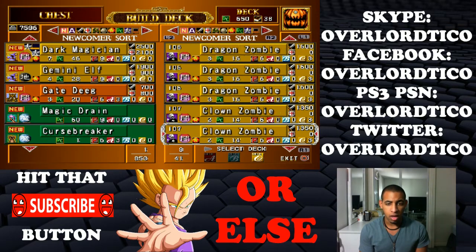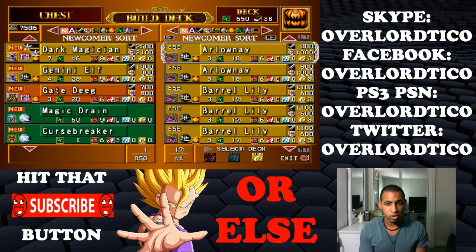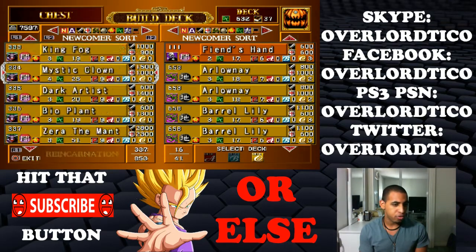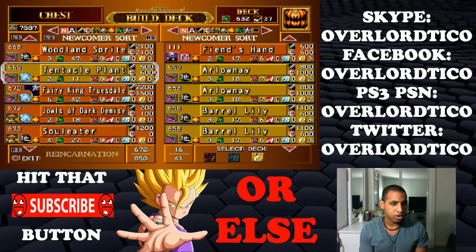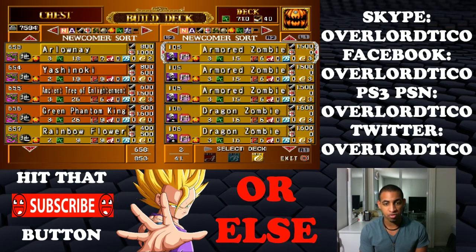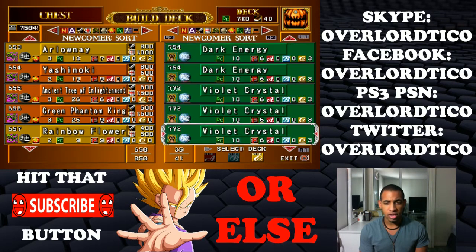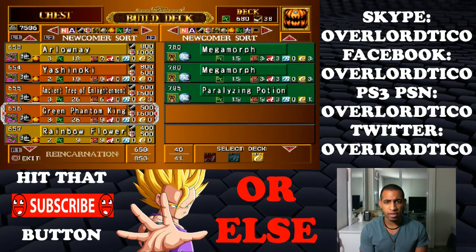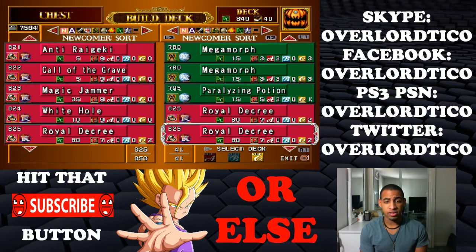I need to change the curse breakers — two of them. I also need to change one of the plants. I'll put three... let me find it. Alright, there's the traps — this guy uses a lot of traps so we're gonna be careful about that. I was thinking about also putting Royal Decrees, so I'm gonna take away two paralyzing potions and put two Royal Decrees. That cost is 840 and that's still pretty much relatively the same.